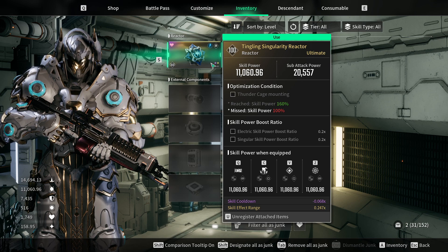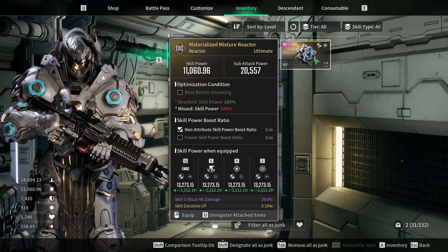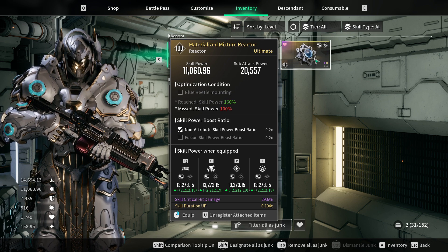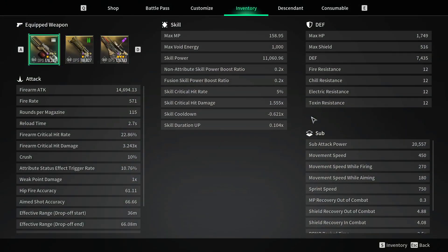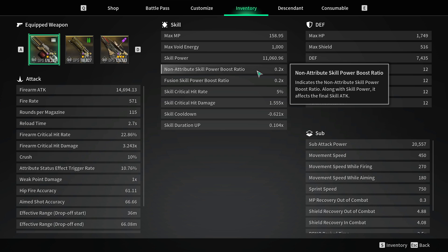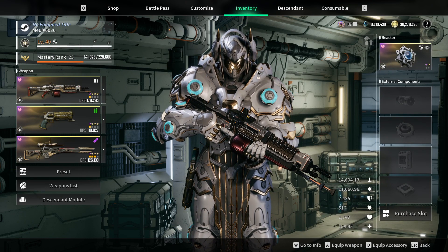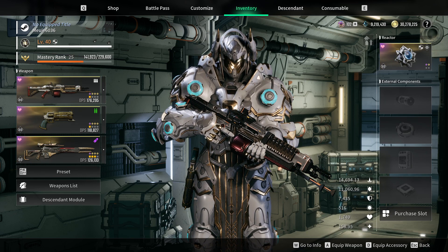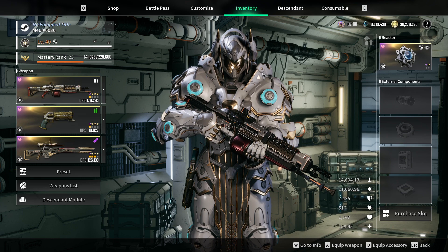On the mismatched reactor I'm not getting that 20%. On this reactor we see non-attribute skill power boost ratio — again that is just 20% non-attribute skill power. Let's equip this reactor and go back to the character sheet. You can see the sheet power has not changed, however we now have the non-attribute skill power boost ratio. Again, non-attribute skill power — that's all that is, 20%. How do we apply this to the actual calculation?